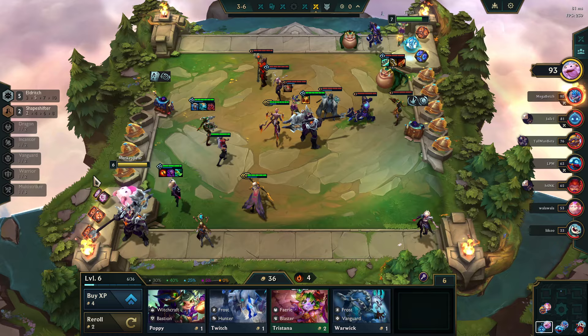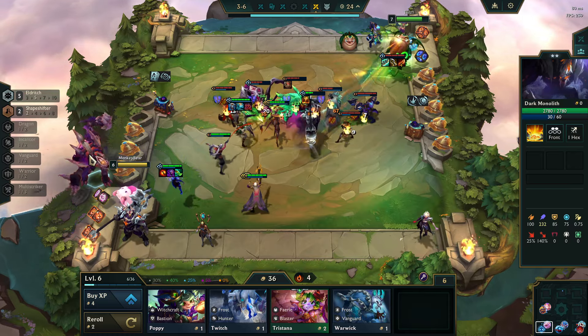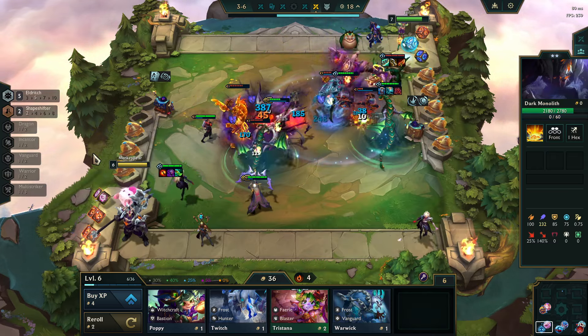So, 2600 — let's see what he comes crawling out of the hole with. 2780. I think they scaled that back. A three-star Nash should not have only been 180 HP. Something's off right there.